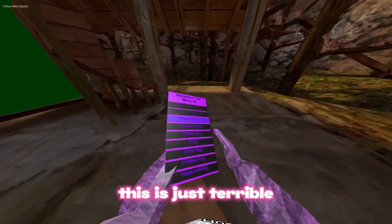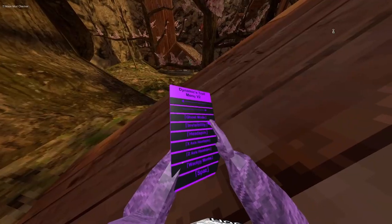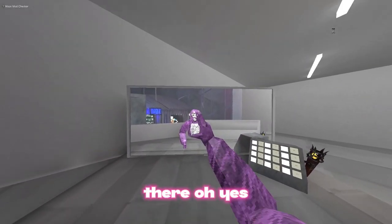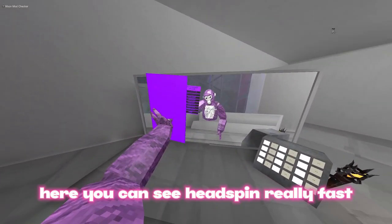Super slow fly is just terrible — why would you want that? Then there's super fast fly, invisibility, and left trigger head spin. It doesn't reset there — okay, yes, that's a really good button.